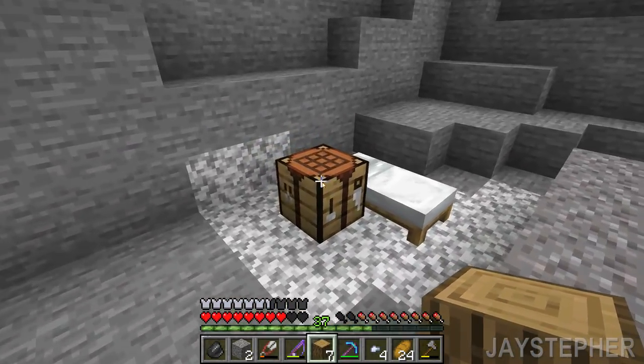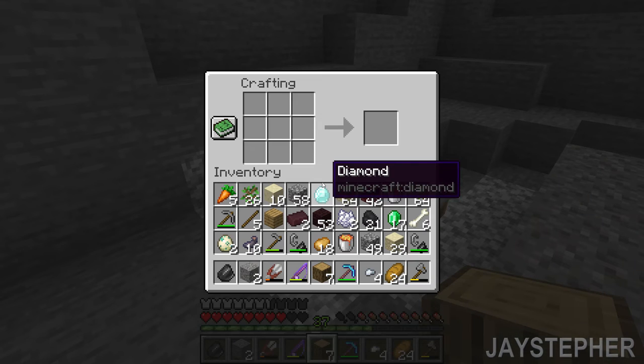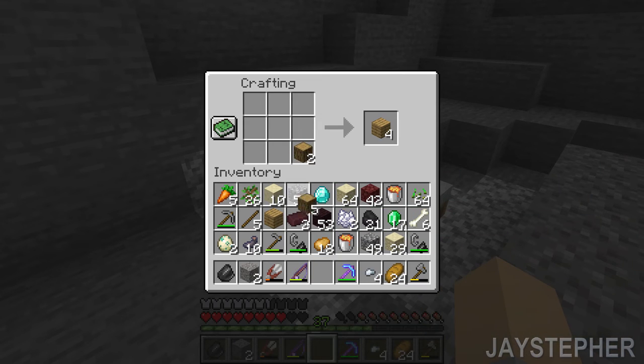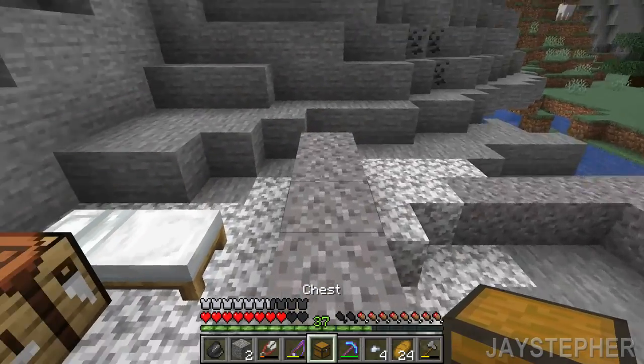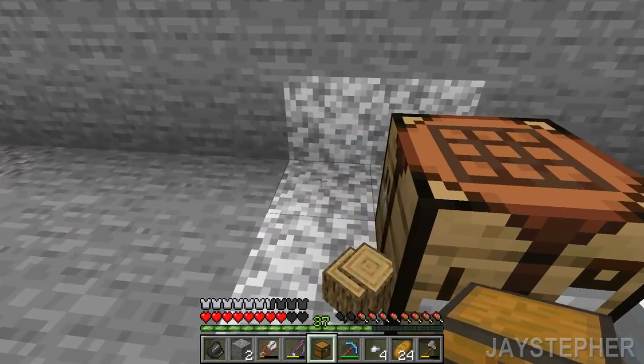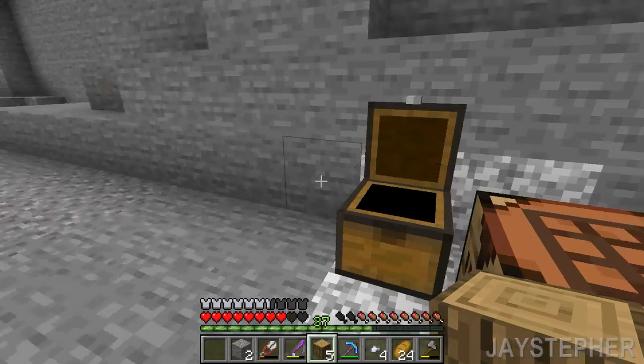I already have a pickaxe. That's right, I was supposed to make a chest. The reason being is so we can put some food and stuff in there. So let's put a potato, a carrot, and a seed. Now let's dump that flint in there too.